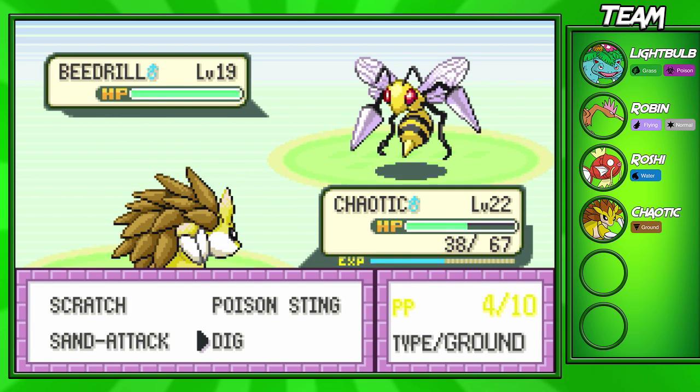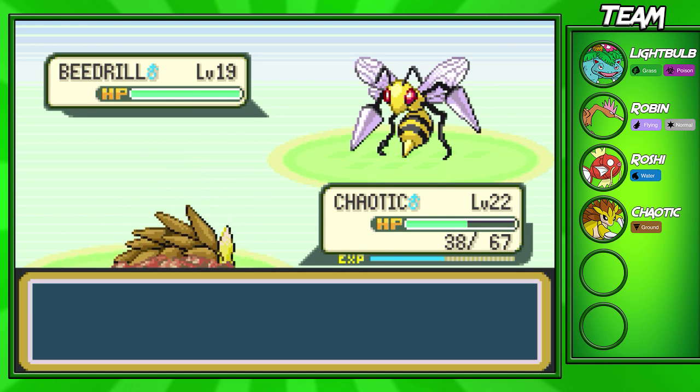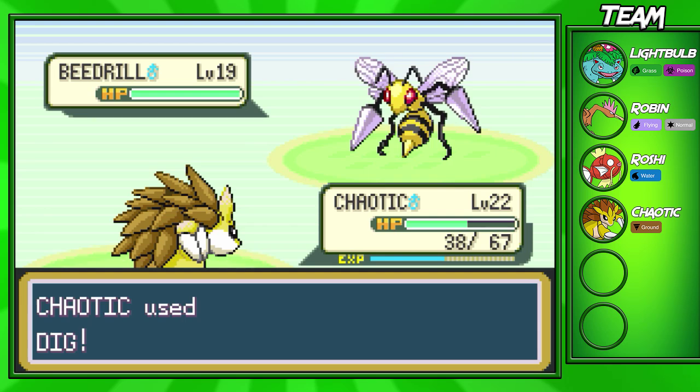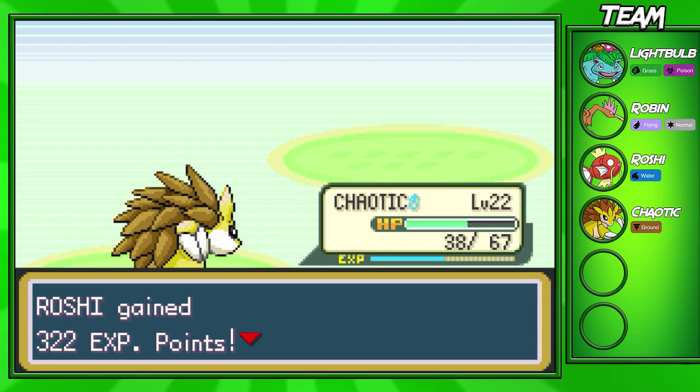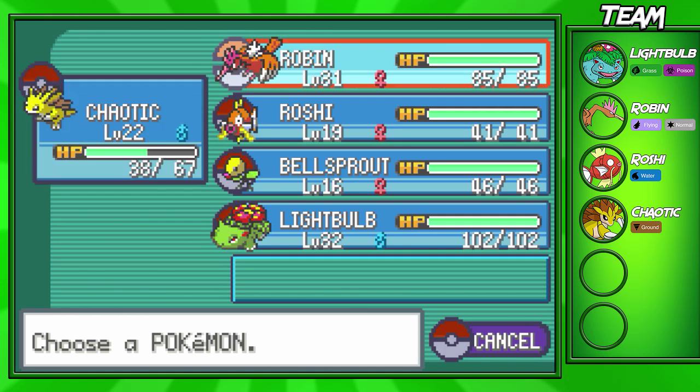Beedrill's just not a good Pokemon in general to pick up because he's super frail, doesn't have the greatest speed, and doesn't have the greatest attacking stat — but he got a Mega Evolution in later games, which is nice. We got a critical hit. Chaotic's going to get a few more EXP points here, and I'm actually going to switch back out into Roshi.